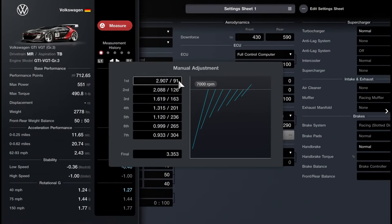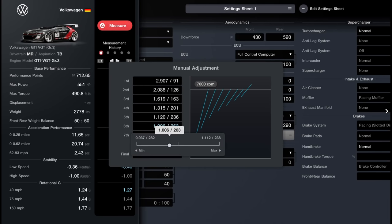Now, what do all these numbers mean? These are your gear ratios and they dictate how large the gear is. The values represent how fast the engine spins in relation to how fast the gear spins. For example, the engine spins 2.907 RPM for every RPM of first gear, and 2.088 RPM for every RPM of second gear. The lower the number, the faster speed that gear can reach — so it makes sense that higher gears have lower numbers. You can also see this visually on the gear chart as you move values around.